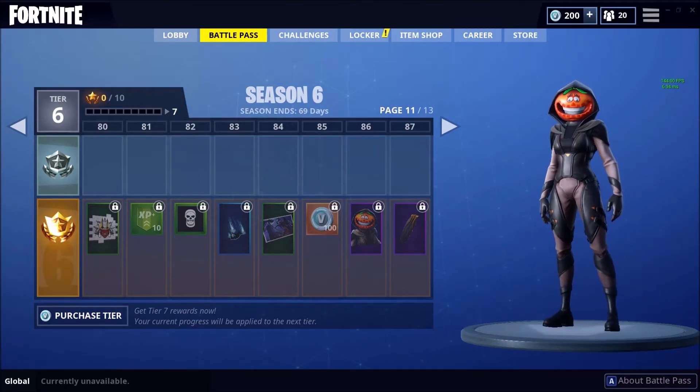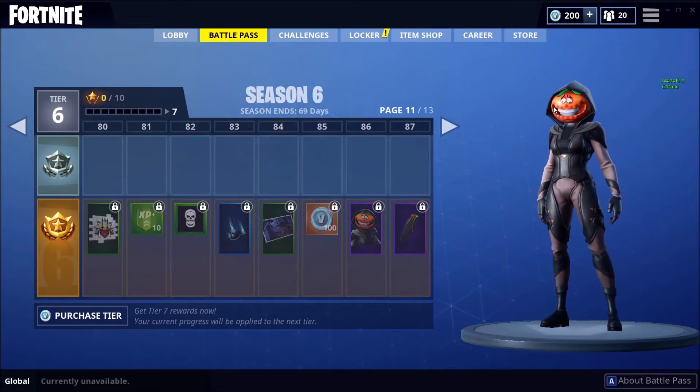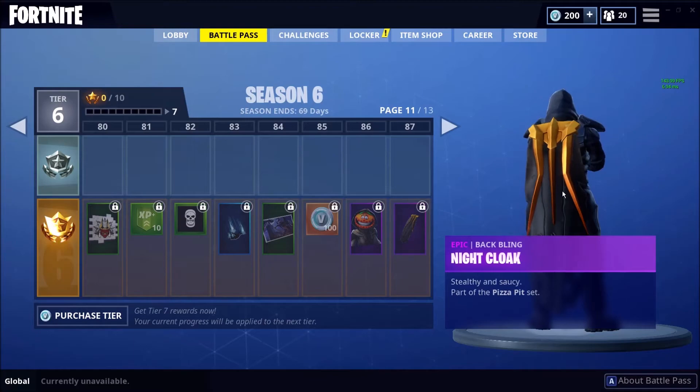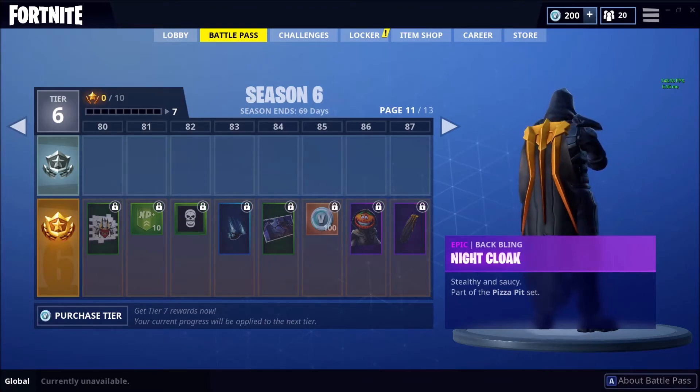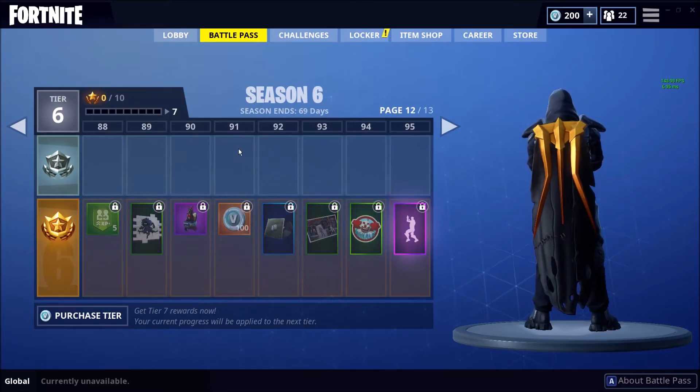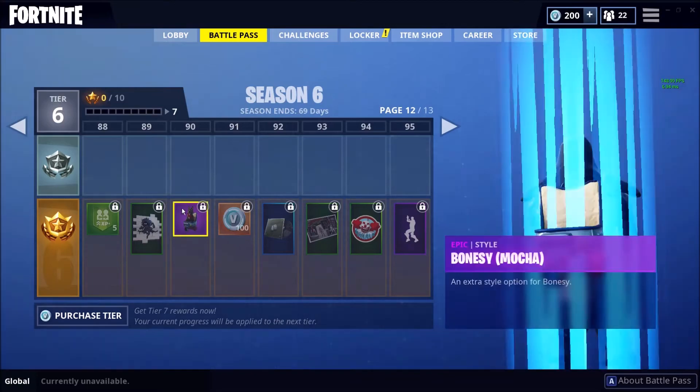Nightshade — not bad, but probably not my favorite. I'd prefer a skeleton head or zombie over a pumpkin head, but I'll probably still use it. And then — oh my god, look at that cloak! That back bling is dope. Good work Fortnite for adding a lot of capes and cool gliders — those are things people have been wanting. It's only 10 bucks and you get all this stuff, so go ahead and do it.